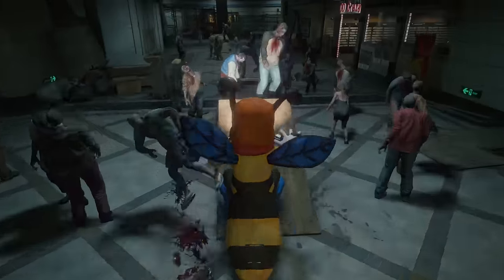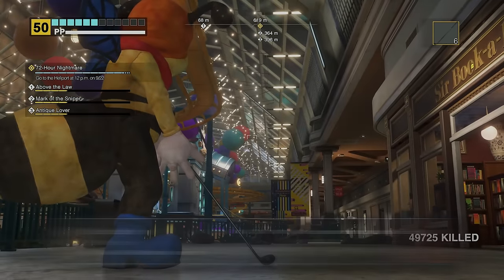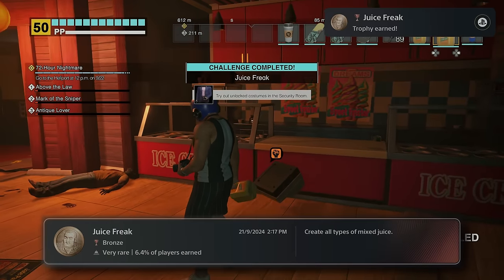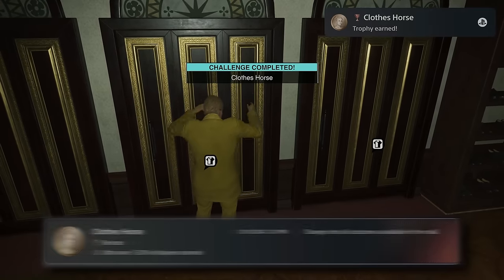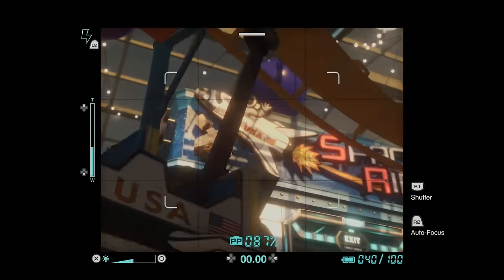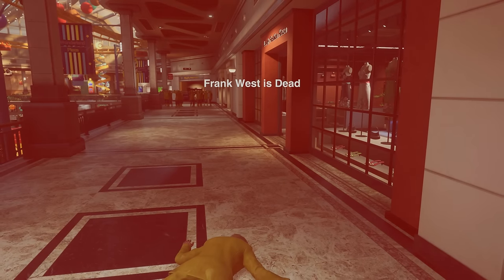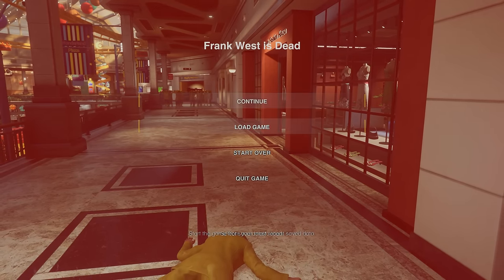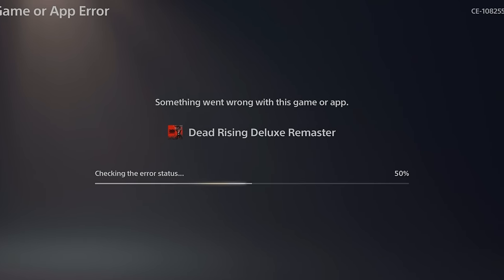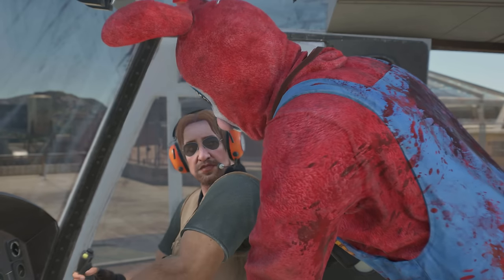I wasn't finished with this playthrough. I got a bike from the car park and jumped 33 feet over a ramp for Stunt Rider. Grabbed a golf club and made a nice shot, sending the ball flying over 300 feet. Became a Juice Freak by making all mixed drinks in the blender. Changed into every costume in the mall. While working towards the 100 PP stickers, something happened, and I then finished the playthrough. I now had the Real Mega Buster for later.